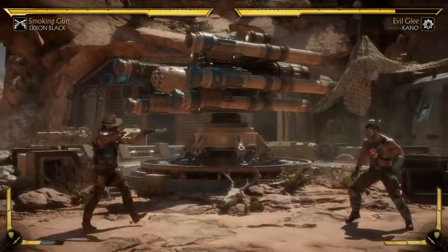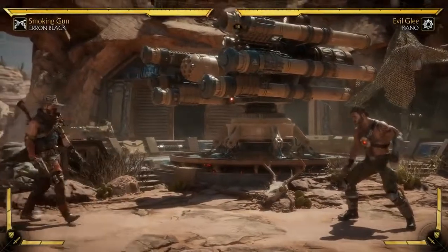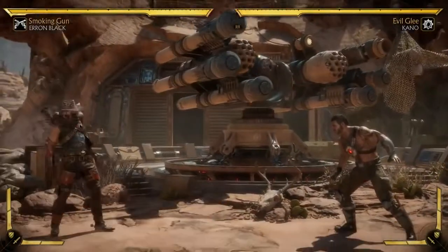He pulls out the rifle and he automatically is walking forward — he's walking you down. From here, he can actually cancel it with block, but he actually has to put it away, so there's recovery. He can do a normal attack, or he can start shooting.